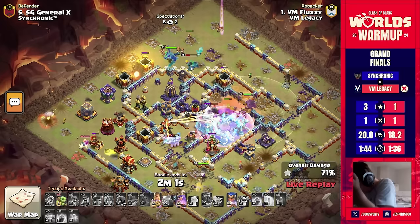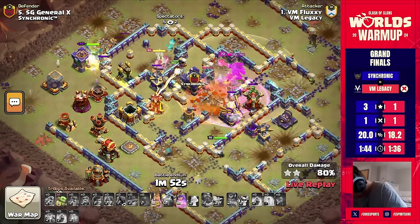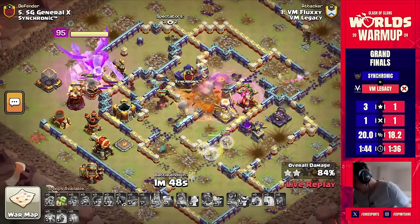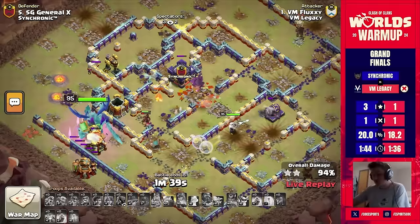The king still has his ability, luckily. Unfortunately he can't reach the monolith with the king; the warden is going to die off — oh, that's the royal champion next to the monolith taking it down with her ability. The hog riders with the haste vial of the royal champion are going through the back end like nothing. The king ability takes on the outside buildings, and that is going to be the three star.